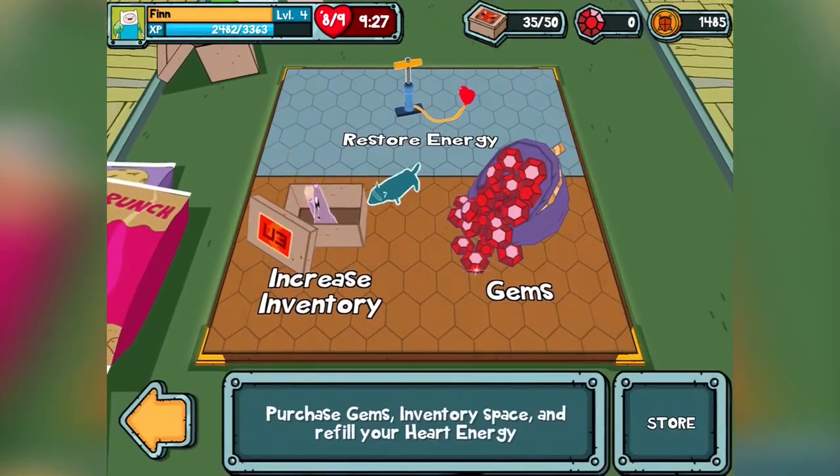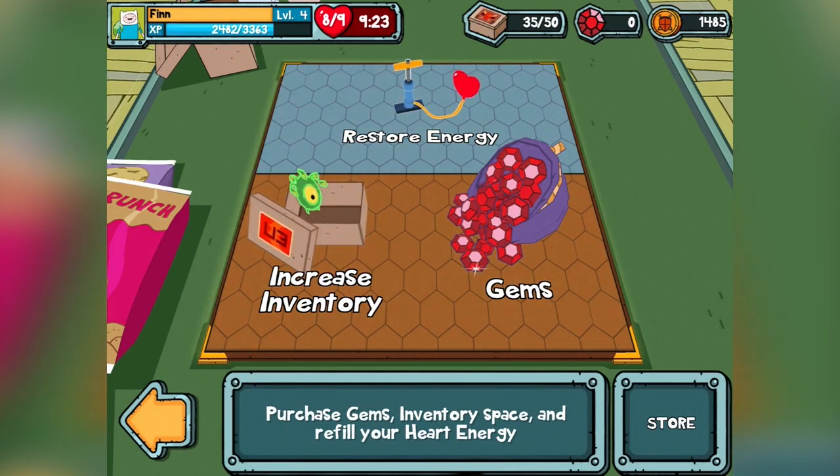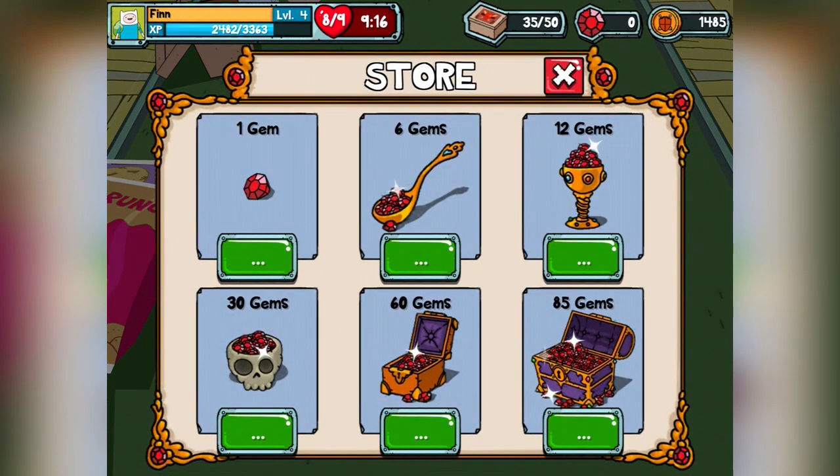Here's where you can buy gems, or increase your inventory, restore your energy. This is the free-to-play microtransaction section. How much are gems? 99 cents for one gem — seriously? Okay, that's ridiculously expensive. It needs to change.